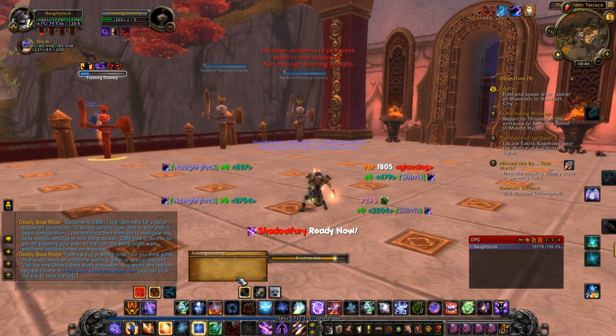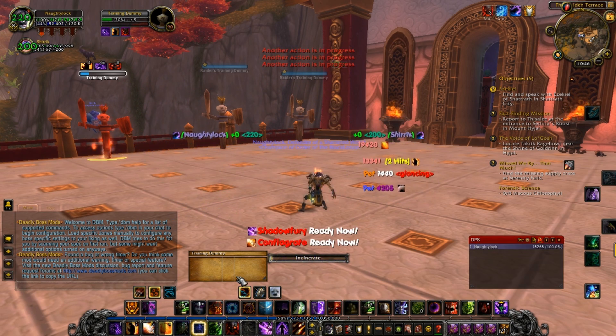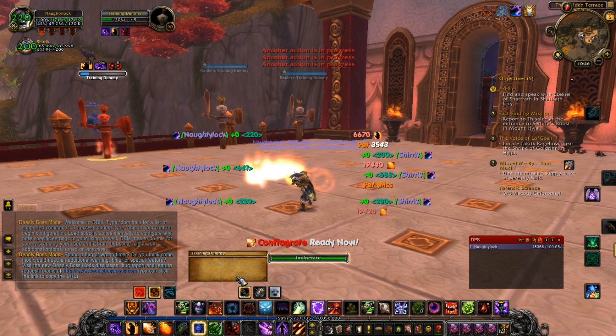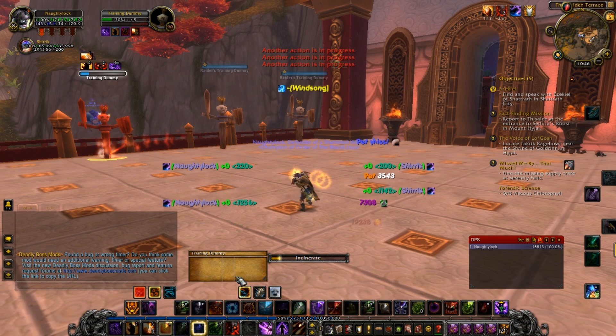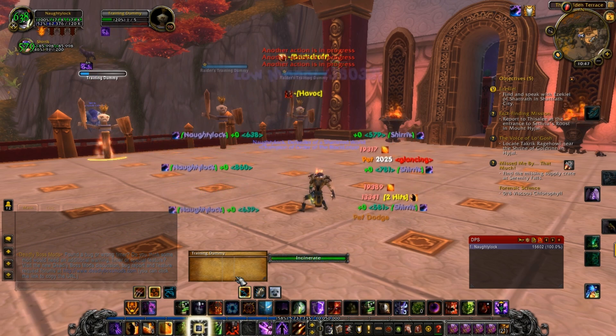Drain Life now heals for 30% more than before. And Glyph of Drain Life now increases the healing of Drain Life by 100%, up from 30%.